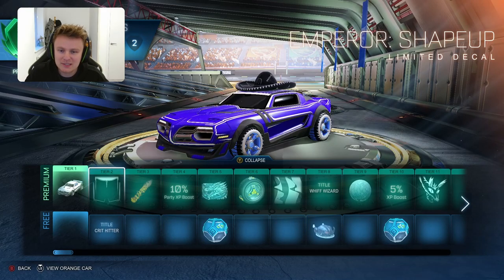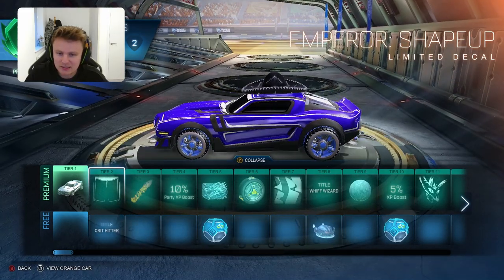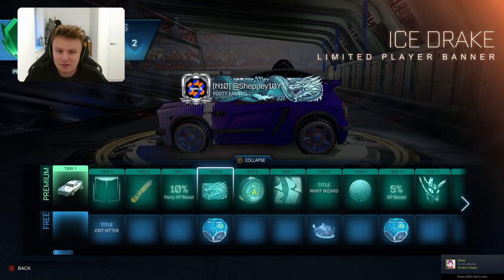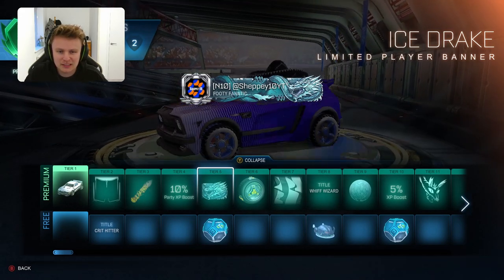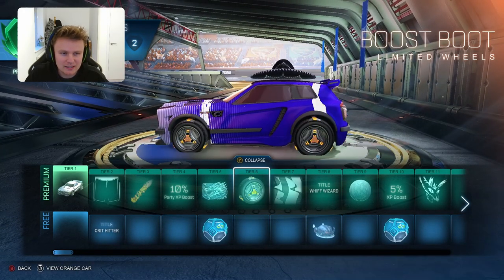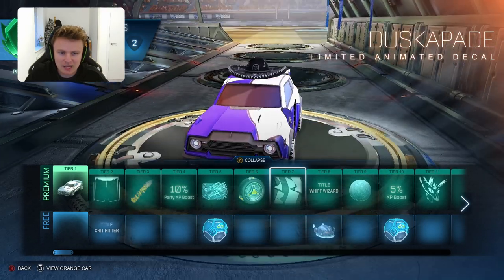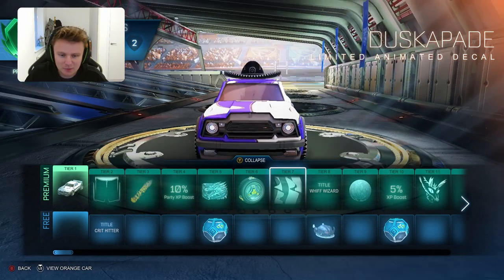You have the Emperor Shape-Up Limited Decal which is quite a cool one, just sort of emphasizes the body edges, maybe giving it that titanium white sort of look. Then you have the Volcano Crag Limited Rocket Boost and the title Crit Hitter. Then we have the Dragon Ice Straight Limited Player Banner - very similar to one of the Season Rewards player banners, probably won't use that one. The Boost Boot wheels - not the nicest so probably won't be using those either. The Dusk Opade Limited Animated Decal - I'm usually not a massive fan of animated decals but this one's one of the better ones.